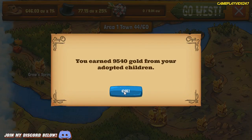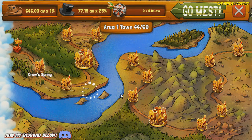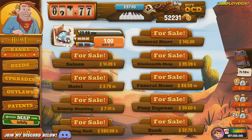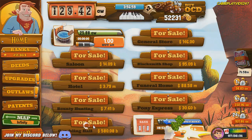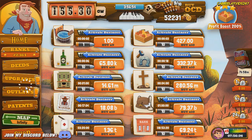I've got 9,540 gold from my adopted children. Got some nice cards there as well. We're now in Crow's Spring, to the left of us. Almost up to that line of clouds. Let's quickly unlock these businesses. Beautiful — all done.